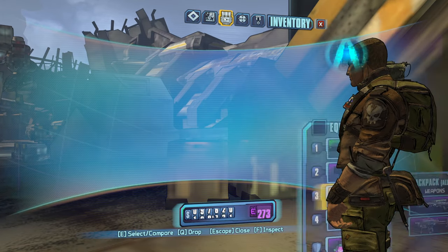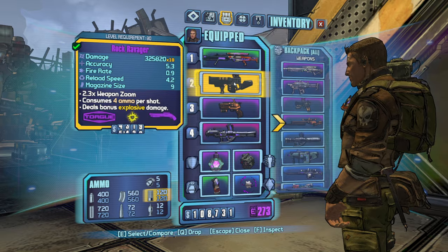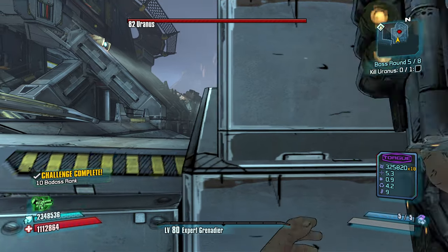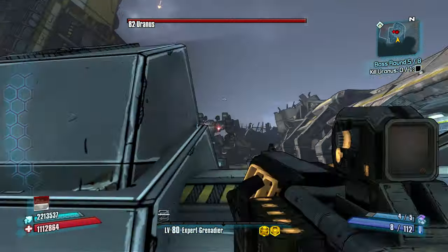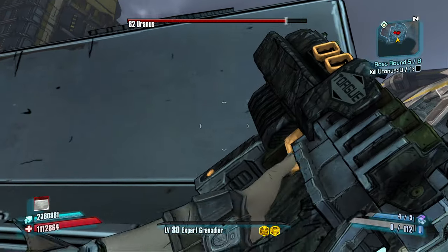How are we going to kill this lad? He probably resists explosive damage, but we can give it a try anyway. Slag out — yeah, this guy's tough. Hit reclaim, get Onslaught for a couple seconds. Not bad damage right there.